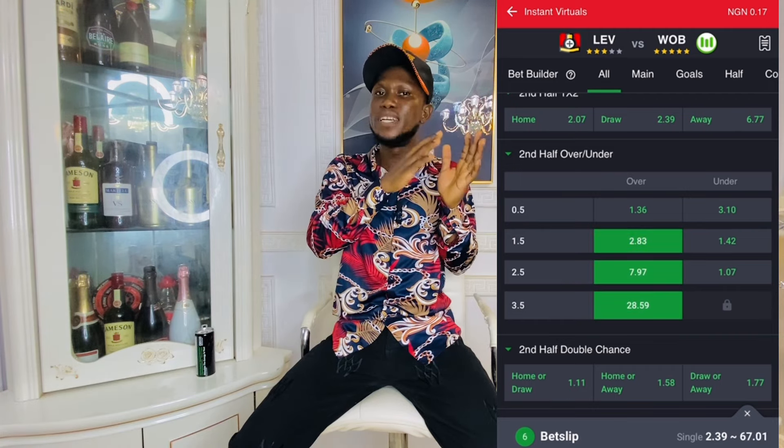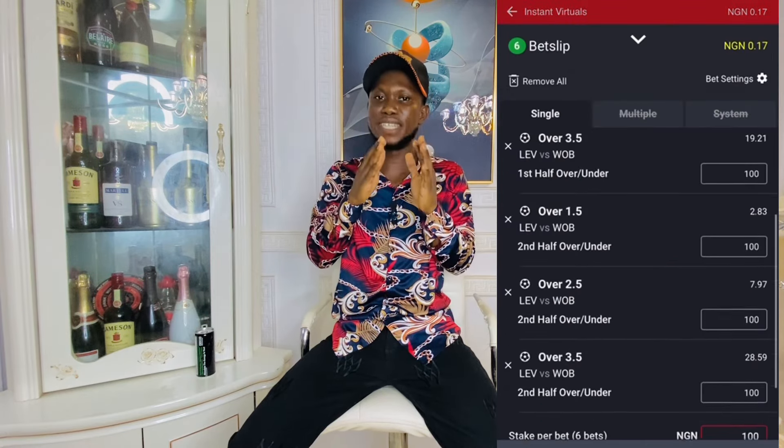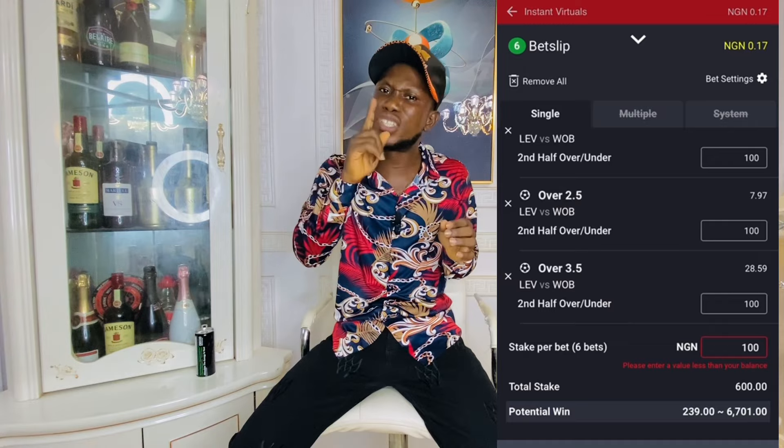Six options for three teams gives you 18 selections in total. Click on single at the top right corner. Once you click on single, for the first game stick with 10 naira each. Once you stick with 10 naira each, you need to follow the analysis. You are going to make use of pen and paper - paperwork in tabular form. Write first half results, then second half results, then the actual correct score. For example, if Bayern Munich play 3-2 in first half, and maybe second half is 0-0.